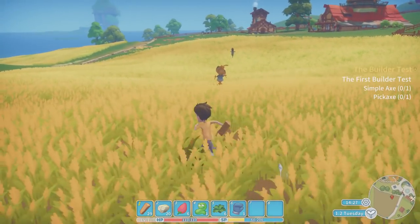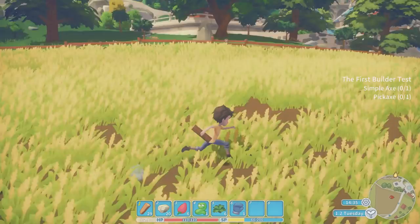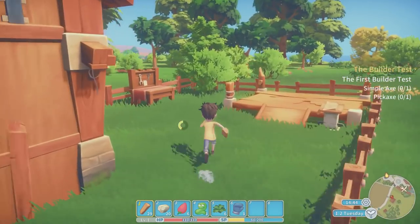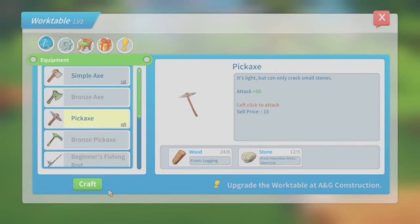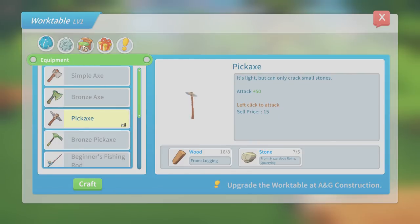Let's just say hello to this scarecrow — look at the detail on it, who makes scarecrows around town? They do a good job. Let's head to the workbench and see if we can make the tools now. One simple axe — craft just the one. There we go. And then the pickaxe as well — five stone, eight wood. Boom, Bob's your uncle.